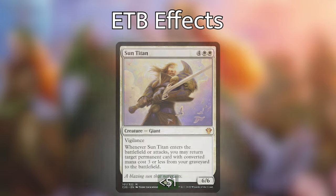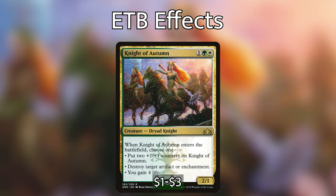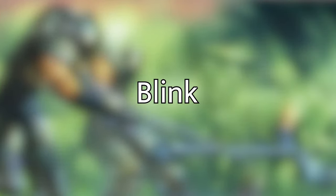We then have Village Bell-Ringer, which when it enters the battlefield lets us untap all creatures we control. So if we've swung out to take out an opponent and don't want to be left vulnerable, we can blink Village Bell-Ringer to untap all our creatures — essentially giving our entire board pseudo-vigilance. Next up we have Knight of Autumn, which has three different modes: put two plus one plus one counters on it for a bigger body, destroy an artifact or enchantment, or gain four life. More likely than not we'll want to be blowing up artifacts or enchantments — our opponents are going to have a really hard time keeping any on the battlefield.